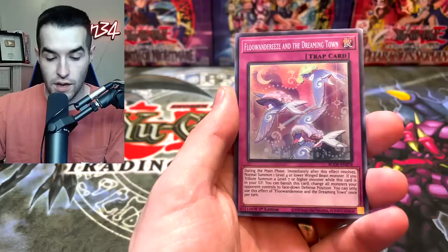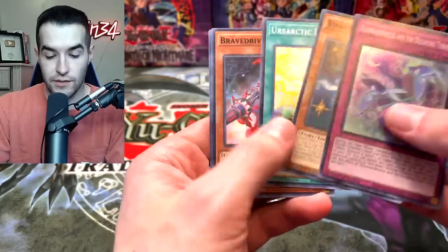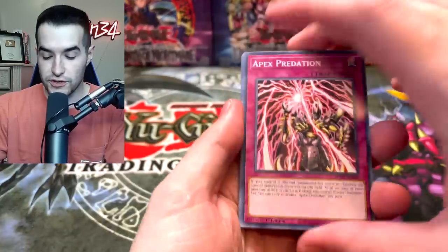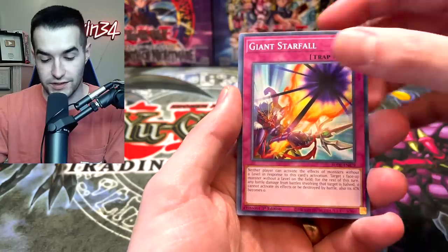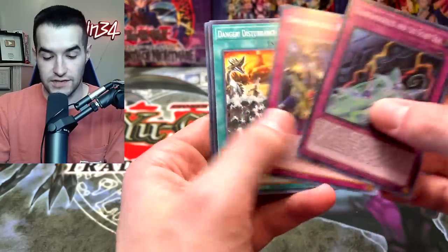Sword Soul Assessment, Flowing to Rees in the Dreaming Town, Brave Driver, and the Finglin. Nothing insane so far. Those Super Rares from LON are nice, but we have not pulled an Ultra Rare yet. Actually, the Magnificent Map for Ultra Rare is very good. The Secret Rares are really hiding in this box.